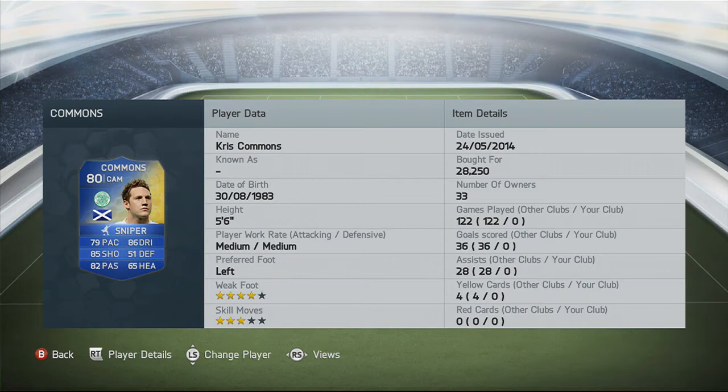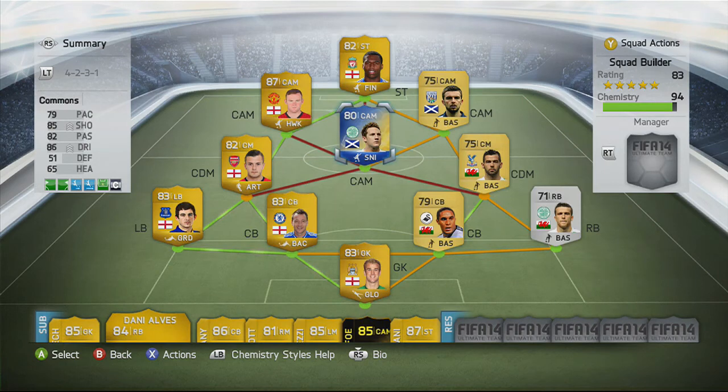Now the main man — Chris Commons, Team of the Season. He has 79 pace, 85 shooting, 82 passing, 86 dribbling, 51 defending — which I don't care about since he's a CAM — and 65 heading, which is really good for someone that's 5 foot 6. He scored 36 goals and had 28 assists for other players. He has a 4 star weak foot and 3 star skill moves. In total this squad cost me under 50k, which is really good for this type of squad.